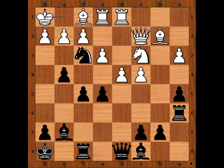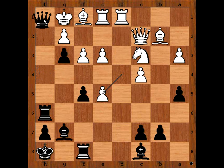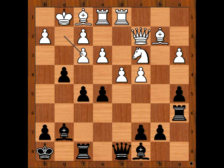That's knight takes on h2. And after king takes, queen to h4 check, king to g1, rook to h6 threatening checkmate. Trying to escape g3, and there is no escape — checkmate. So we have pawn takes knight, pawn takes pawn, d takes on e5.